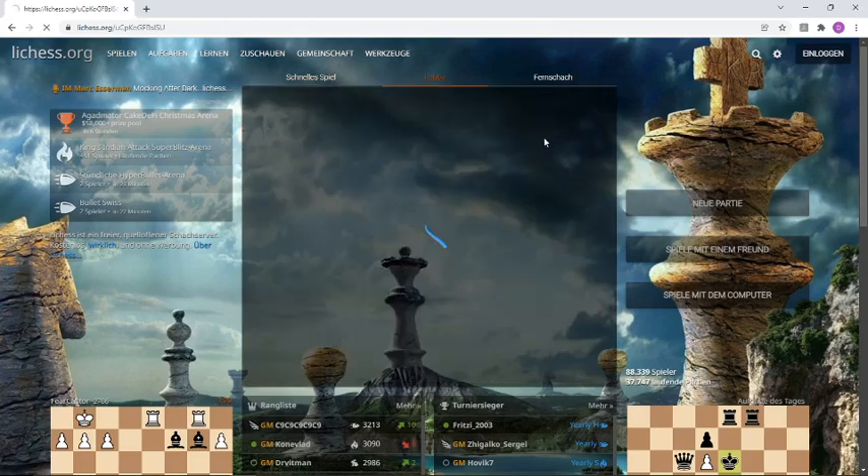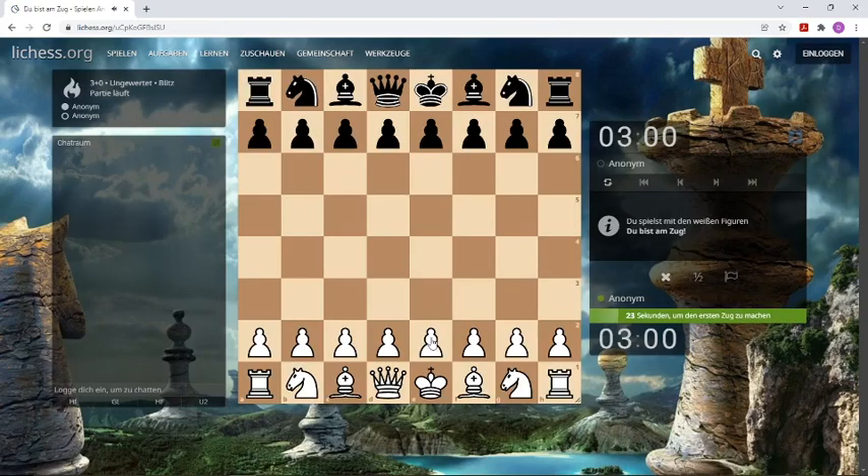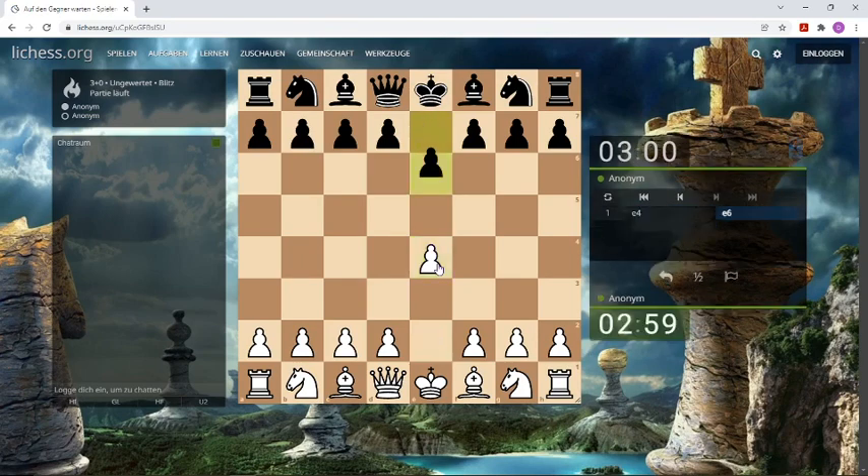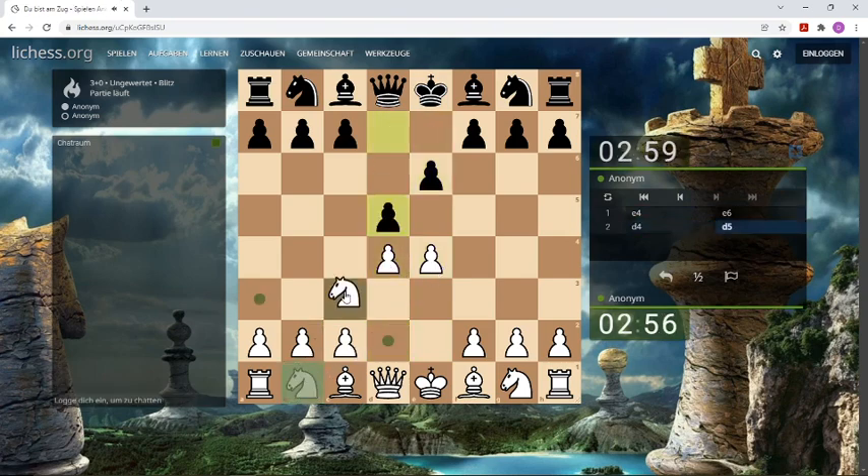Hello chess fans! Welcome to another Blitz game on Lichess, a three-minute game with the white pieces, and we open with 1.e4, and it's a French game.